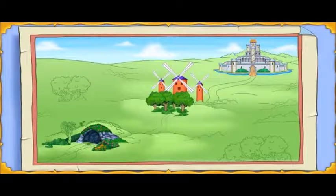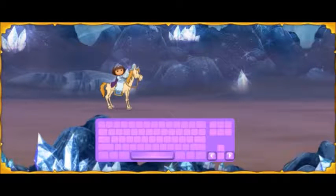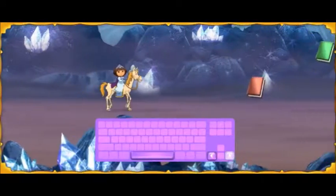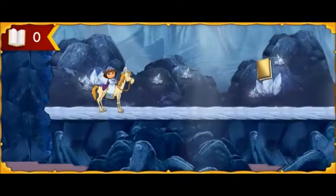To get to Don Quixote and Story Castle, first we need to pass through the underground cave. Then we need to cross the noble forest. And finally, we'll have to find our way through Story Castle to free Don Quixote. Press the arrow keys to move us forward and backward. To move forward, press the right arrow key. To go back, press the left arrow key. To jump, press the space bar. We need to collect as many of the missing books from Story Castle as we can along the way. Vámonos!